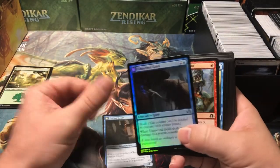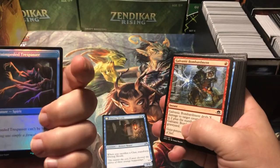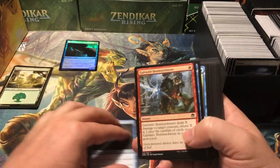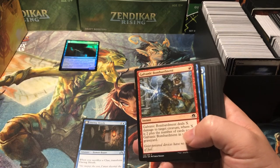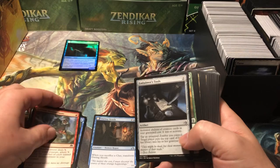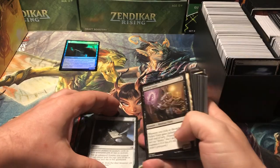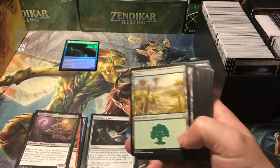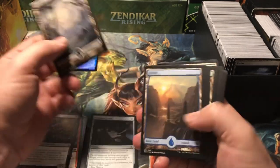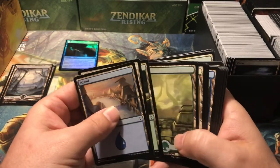All right, we got an uncommon — a foil uncommon, that's kind of cool. We'll put foils up here, lands I'm gonna toss off to the side. Okay, commons. It looks like a lot of Amonkhet, kind of Shadows/Eldritch Moon type era stuff so far. Cards seem to be in decent shape though I have not looked through them at all yet. There are a couple of full arts, that's nice — I do like the full arts.